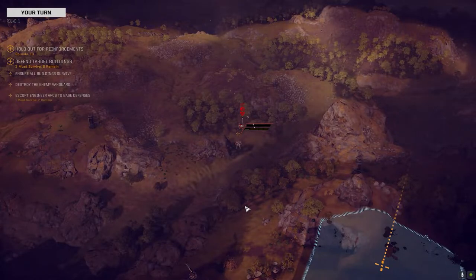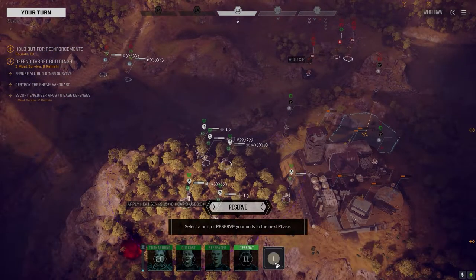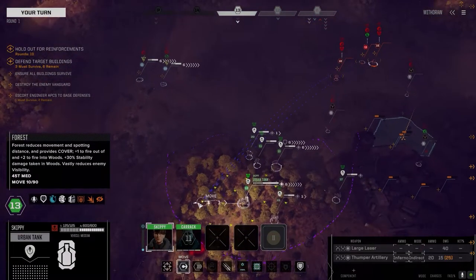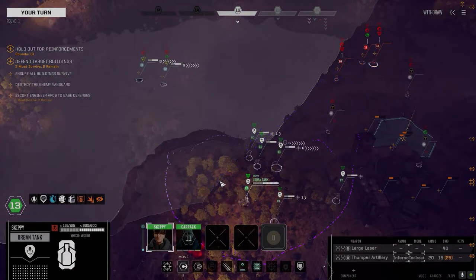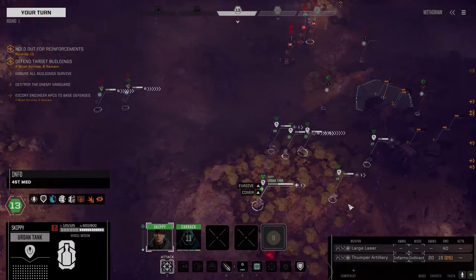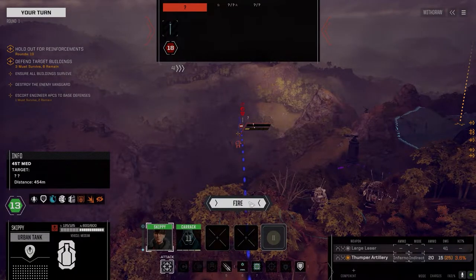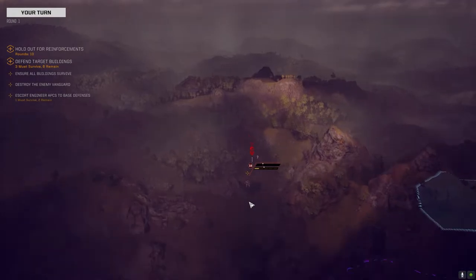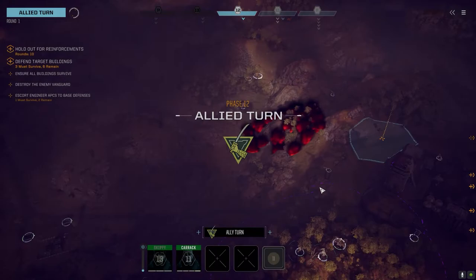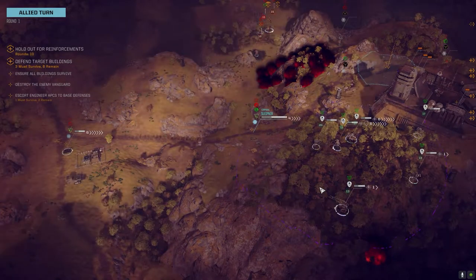We've also got incendiary on one — I think Outcast has got incendiary. Here's the thumper. The incendiary round on this is so ridiculously good. I don't know how many missions I've played where I've just melted down enemy mechs with this thing. You can see the fire it creates — you don't even need to hit the enemy. All you need to do is constantly bathe their location in fire.